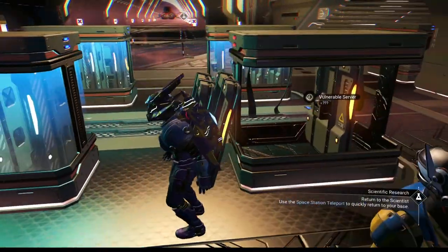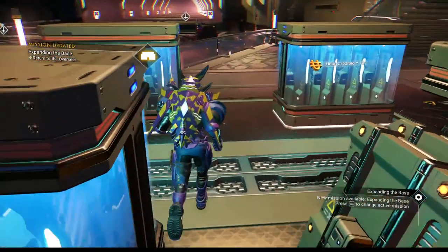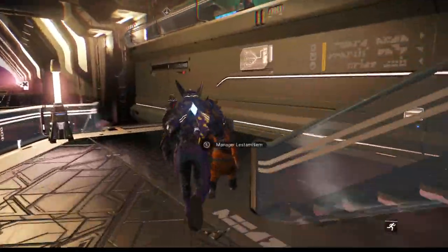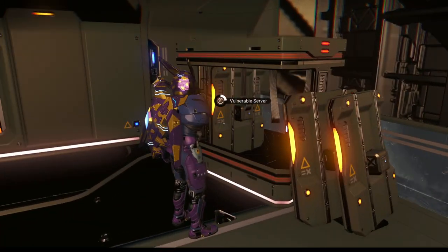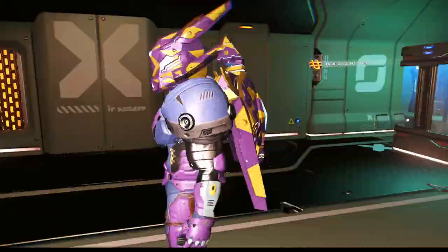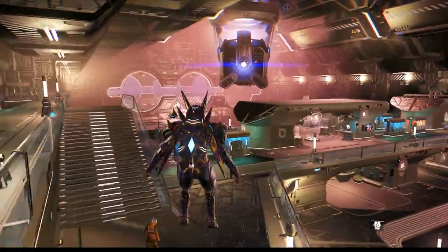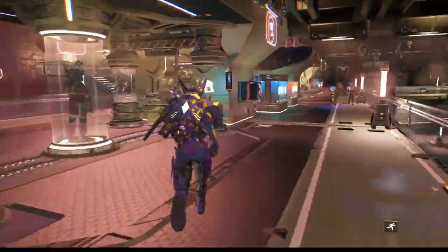Now, these terminals — sometimes you look around the space station and you see vulnerable servers. You can get stuff — like this time I get a little bit of credits from it. If you look around, you can find other things. Anything that has red lights on it looks like it might be broken — might get some stuff. I've gotten items before, and sometimes nanites.